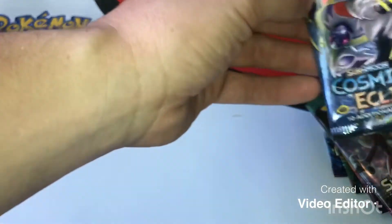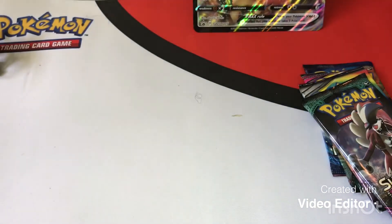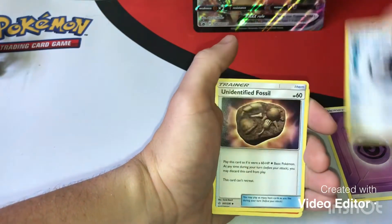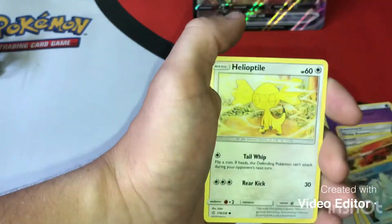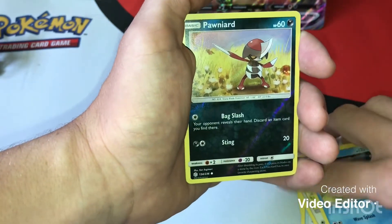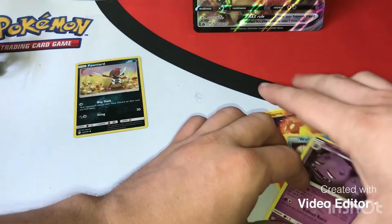First we're opening up Cosmic Eclipse from Sun and Moon. Let's see what we can pull out of it. Code card for you guys. And we have: Psychic Energy, Draw Energy, Unidentified Fossil, Rapidash, Ducklett, Helioptile, Cosmog, Slugma, Wilmer, Ponyta, and a Weezing. Go ahead and put a reverse common over there.